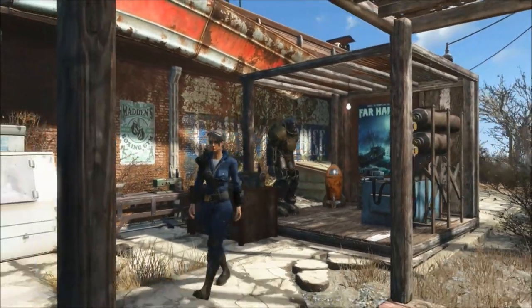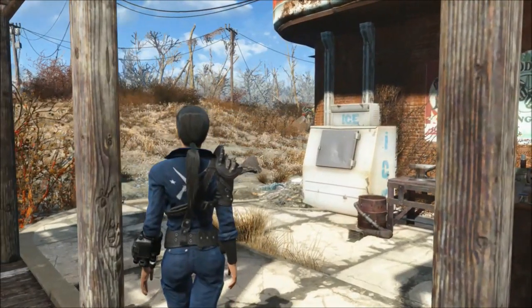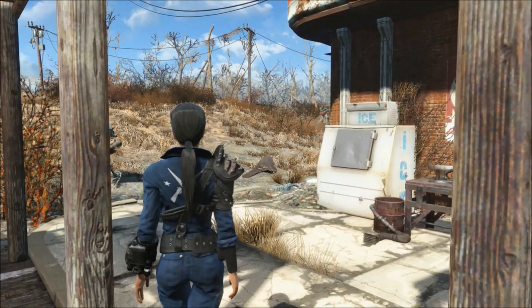I adopted this as the official Minuteman uniform around my settlements — Sanctuary, Outpost Z, the Castle — even Preston wears one.